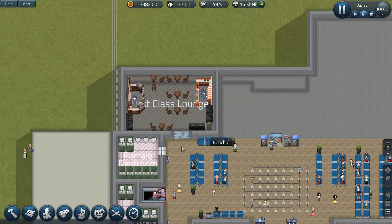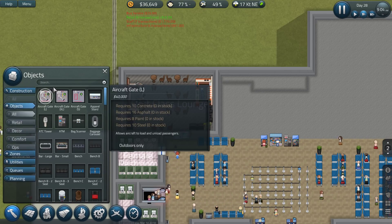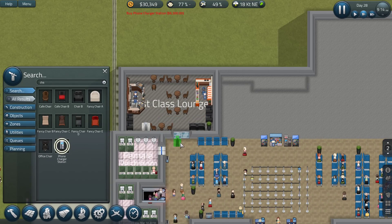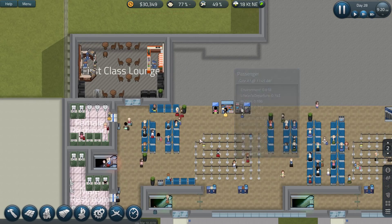Is there anything else we need? Maybe a phone charger station? Let's get a phone charger station — one of them in there. There's our first class lounge with absolutely no people in it. I actually hope they sort that out at some point.